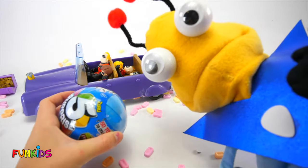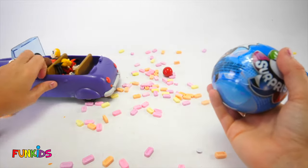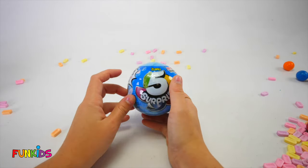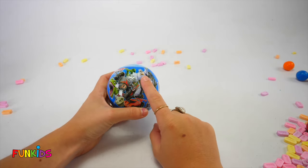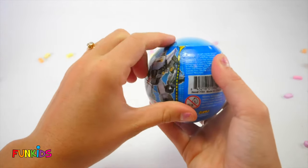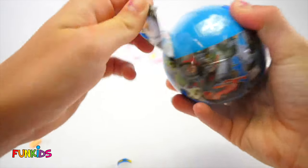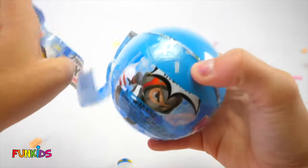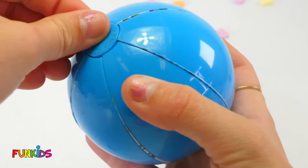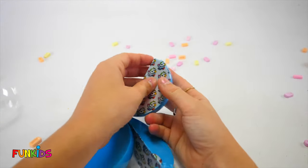Should we open the five surprise ball? Let's open it! This looks like a fun five surprise — it's blue and it has dinosaurs, cars, robots, and a ninja on it. There's a little zipper line — you grab it and pull it down, and then it's easy to open the five surprise ball. We pull this tab and look how it opens up like that. Let's open it!